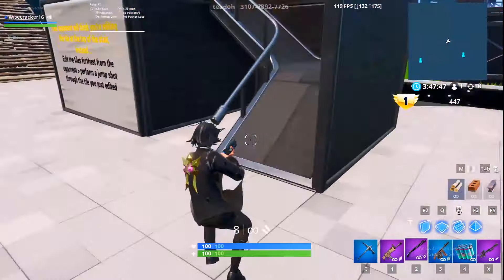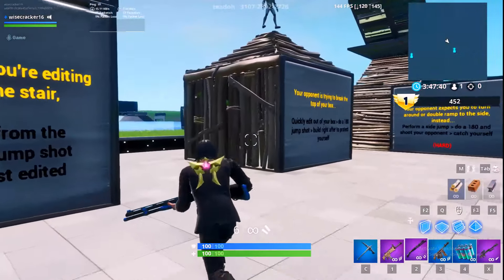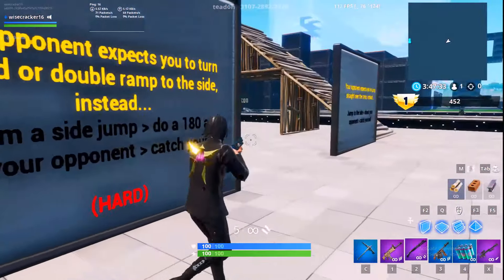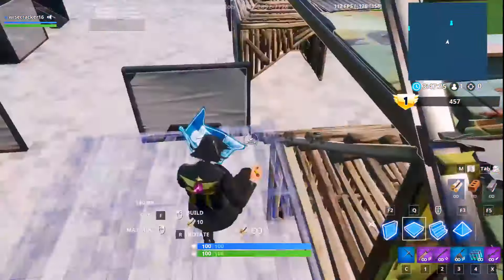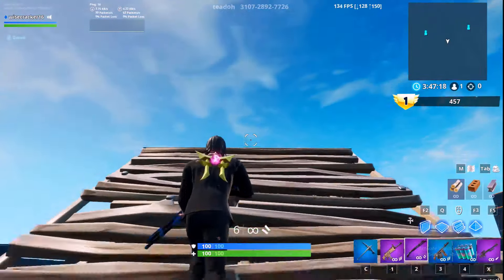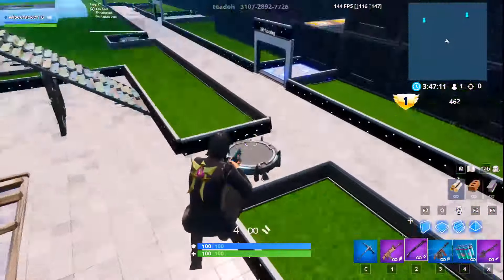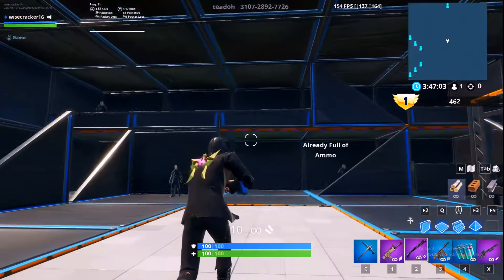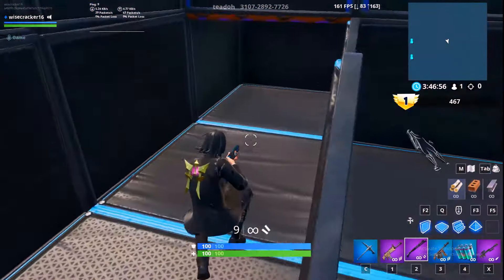Up the ramps — 180 flick, bang in the head. Edit here, jump up, hit your shot, edit back down. When you're in your box, edit out, flick around. These are side jumps where you jump and catch yourself. Instead of going right over and jumping, you come around the side and catch yourself. This is shotgun flex — about 10 targets, go around and knock yourself out with shotgun flicks.